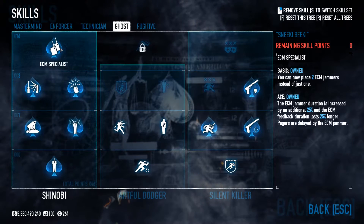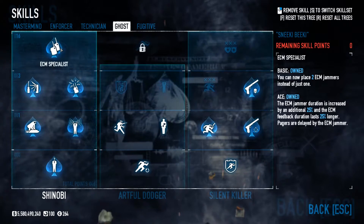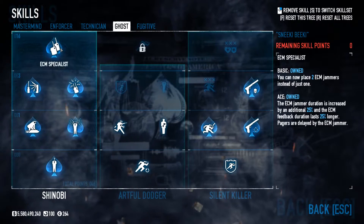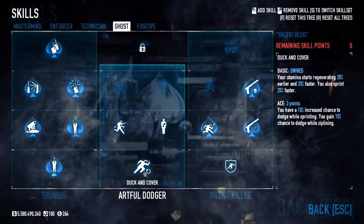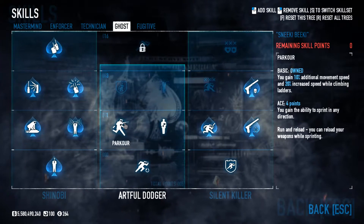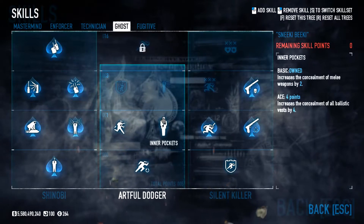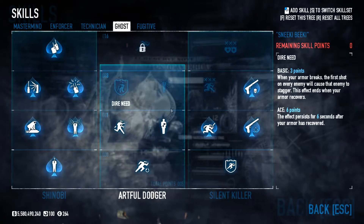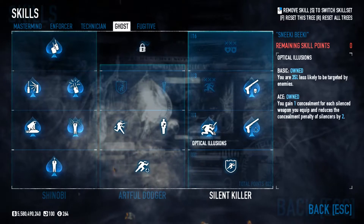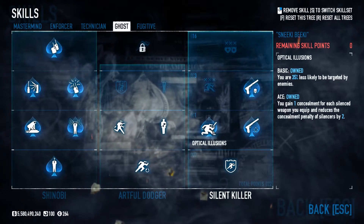Because a lot of times when I'm playing a heist — like Shadow Raid — if we have one artifact left and we're trying to get it out and someone gets detected, you can keep shoving out ECM jammers that last 30 seconds each trying to get someone out of there before the alarm goes off. Really useful. In Artful Dodger, we have basic Duck and Cover and basic Parkour — basically a requirement for every build; everyone should have basic of these two. And we've got Inner Pockets for concealment on melee weapons to lower our concealment even more. Basic Second Wind just so I could get Optical Illusions aced, so you're less likely to be targeted.